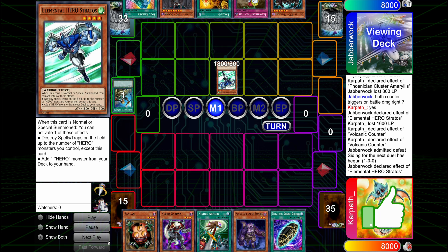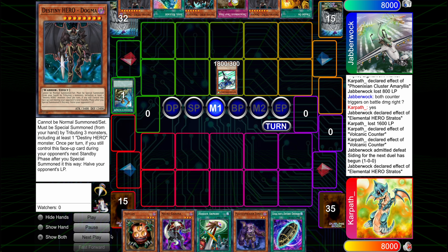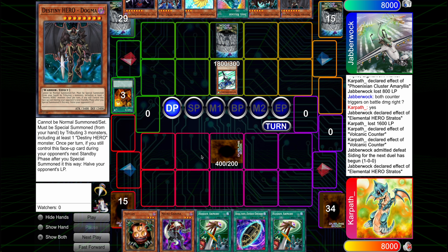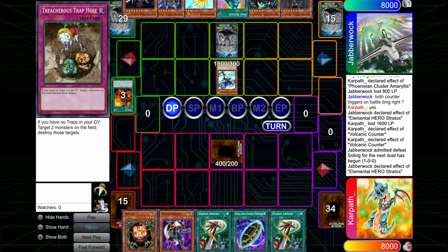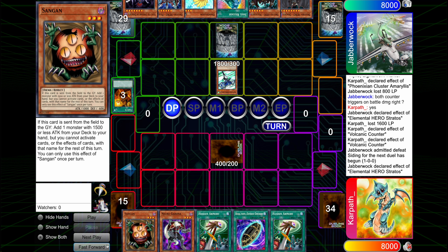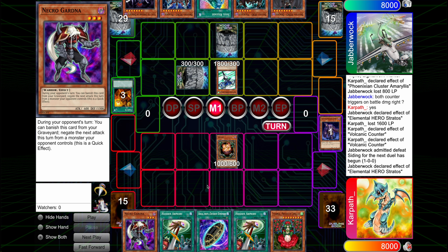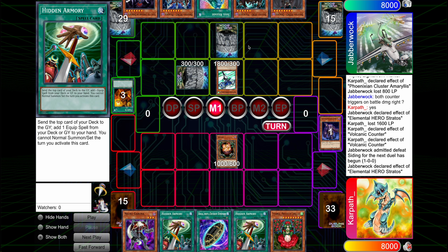I'm never upset seeing Volcanic Counter in rotation — this card is huge damage, it's going to win me the game. It also helps you play against matchups you'd otherwise be bad against, like Blackwings and Chrystia, which would otherwise own your deck. But if you just have some Volcanic Counters, suddenly your opponent is dying just for doing their normal plays.